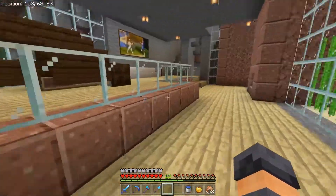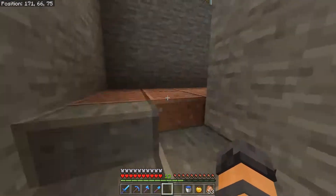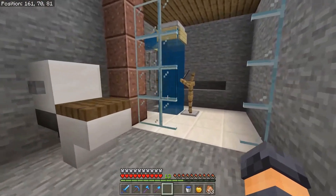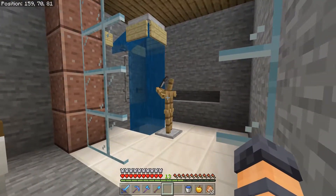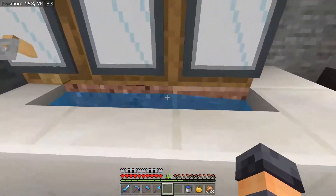Let's go upstairs first. Up here he has this cool bathroom — it's not very functional but it looks cool. He's got a little guy, I love the water, and some cool mirrors and a sink.